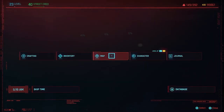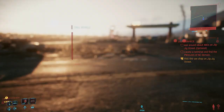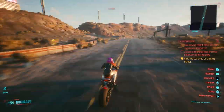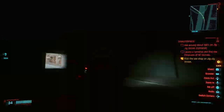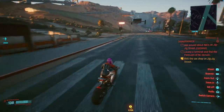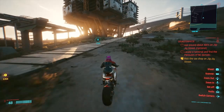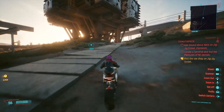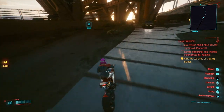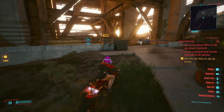The first one is at Santa Domingo. You want to go to this activity, fast travel to the nearest point, then call a car and drive there. Once you arrive there will be a lot of enemies waiting for you. You have to defeat all of them, or if you can find a way to sneak through to the second floor, you can just defeat the boss and then get the legendary item from him.